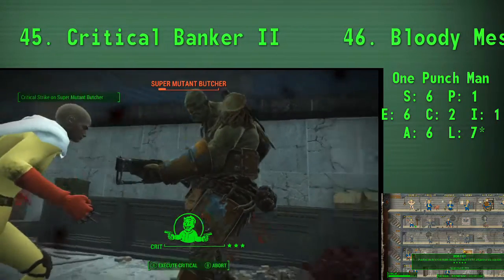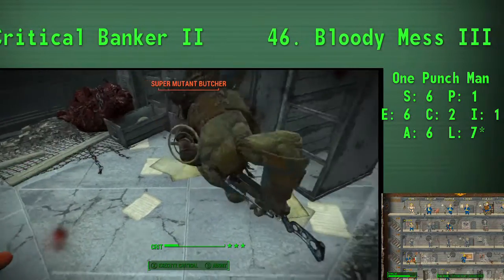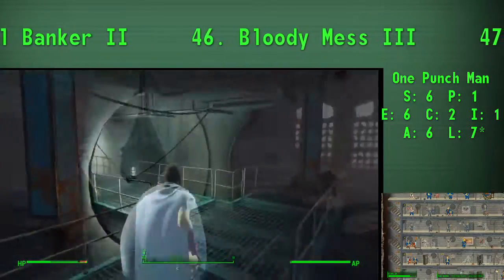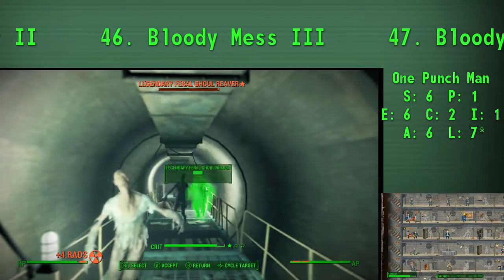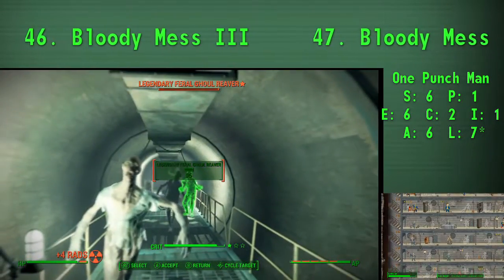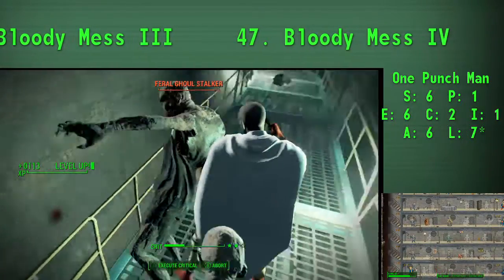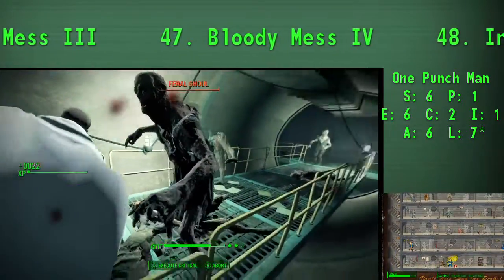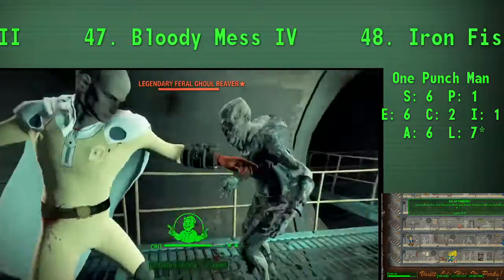Let's get into pros and cons. Pros: this is a lot of fun, especially if you're into the anime and you know the character. You get to take a lot of the best perks on all of these trees. That's kind of the whole concept — you train up, get to the max, and then take only the good stuff. We're losing about 11 or 12 perk slots just from training our stats, so we prioritize and take all the best stuff: Blitz, Rooted, Better Criticals, Critical Banker, Lone Wanderer — just all the best stuff for a melee character.